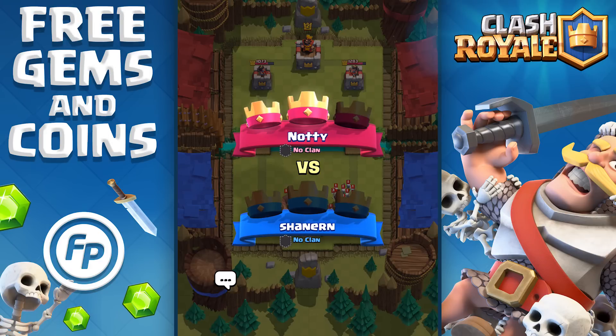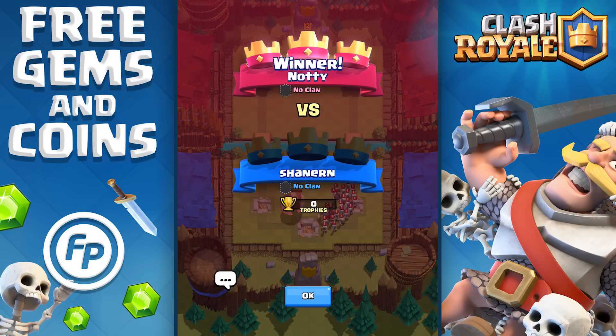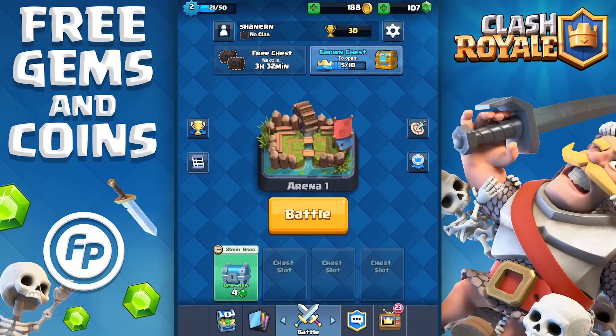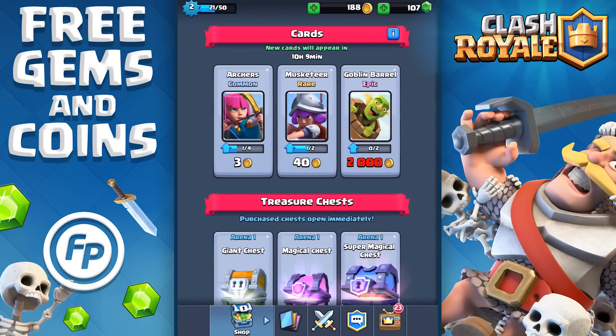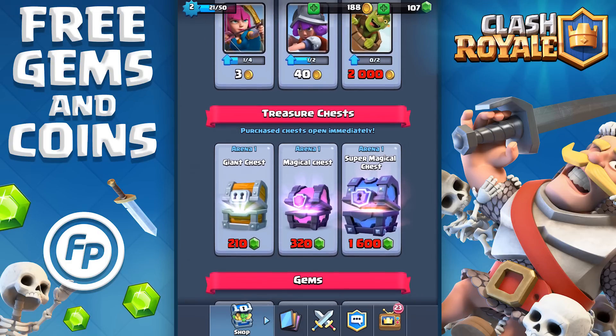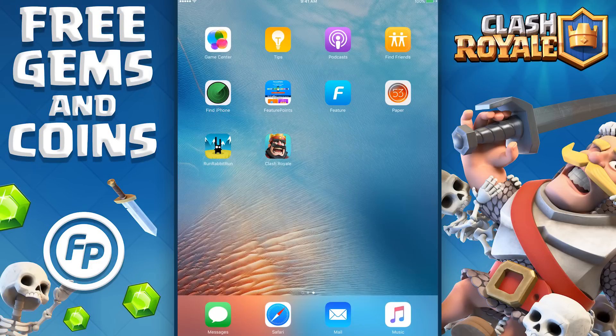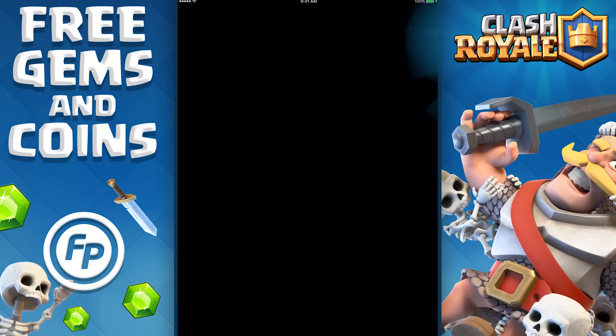Yeah, I totally got my butt whooped. Okay, so I'm gonna need some gems — I can't keep sucking that much. So here's the deal: I'm gonna use my Feature Points to get gems because I'm gonna need way more giant chests and maybe a magical chest or something.